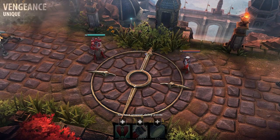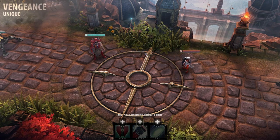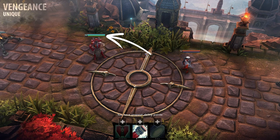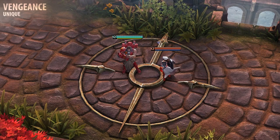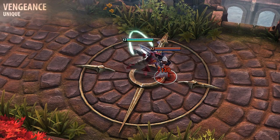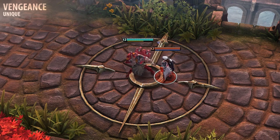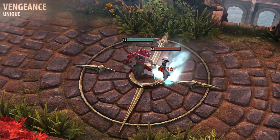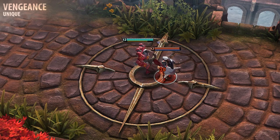One of the first things you'll notice about Arden is that he doesn't use energy. Instead, he unlocks a unique resource called Vengeance when he first learns his Blood for Blood ability. Any time Arden's Vengeance is full, he can consume it with his Blood for Blood ability to strike at a nearby enemy. Once consumed, Vengeance will slowly build back up. Landing basic attacks and using Arden's abilities in tactically effective ways will also grant Vengeance.